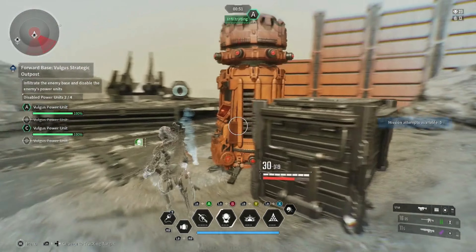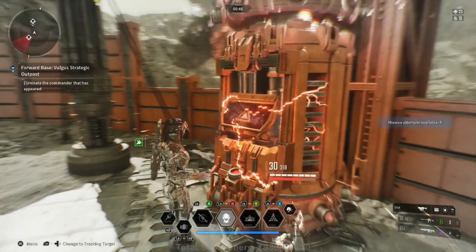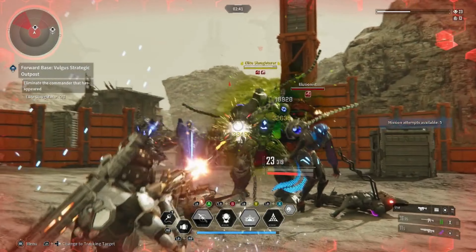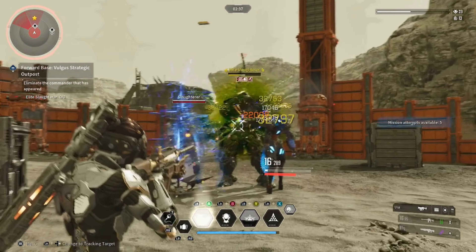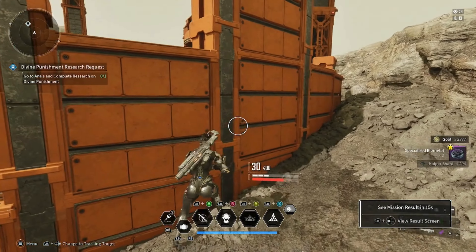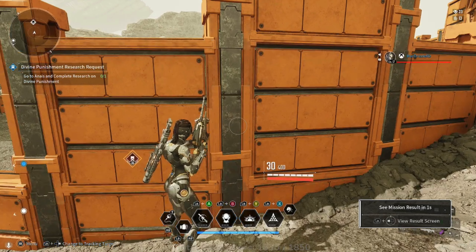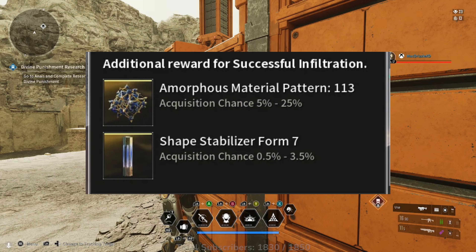One thing a lot of people don't understand about percent drops is they aren't cumulative. A 20% chance doesn't mean after five or ten tries you're going to get it. You have a static 20% chance every single run. That means you always have an 80% chance of not getting the item you want, which is why you're not getting the drops you're looking for.